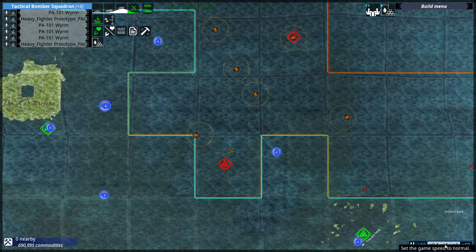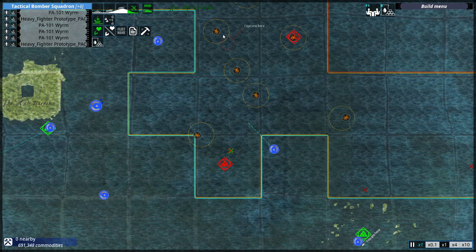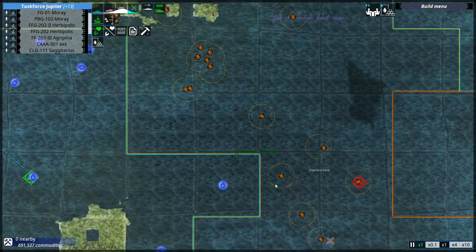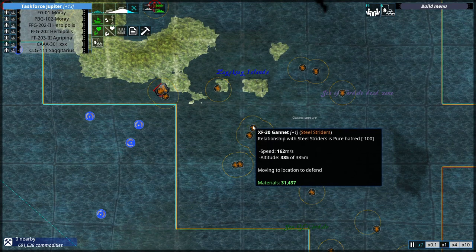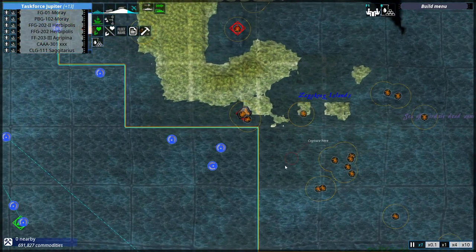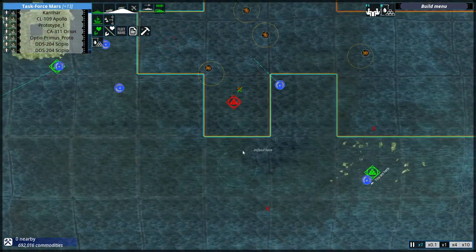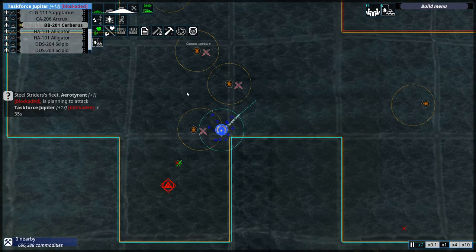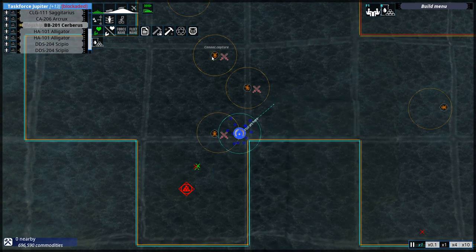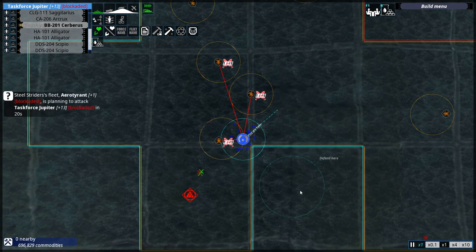A manatee, a remora, a cat shark, another cat shark, and an Aero Tyrant — all closing in on Task Force Jupiter. Task Force Jupiter is now being located by the Aero Tyrant, with the remora and the cat shark already closing in. Vengeance for the Polaris is in order.